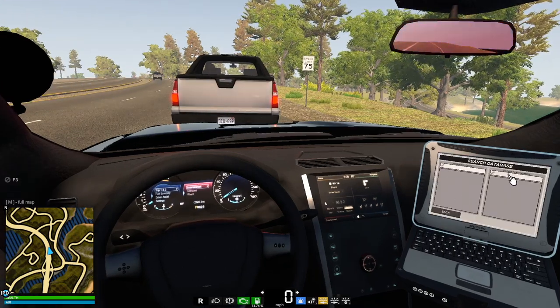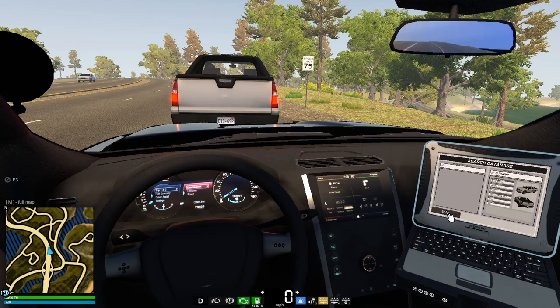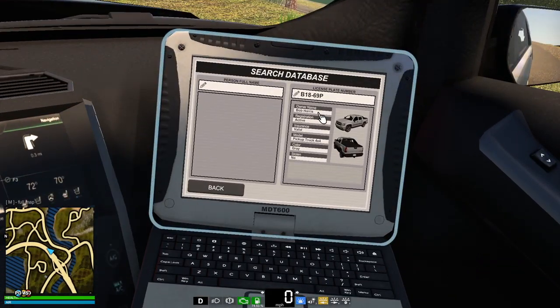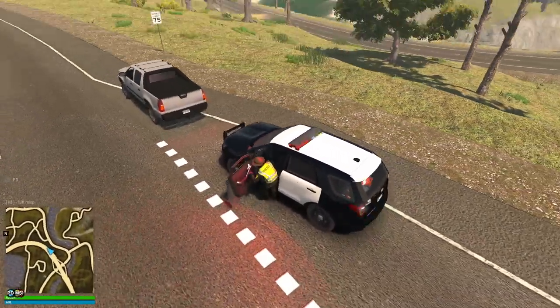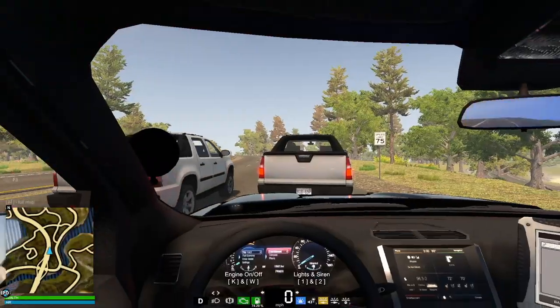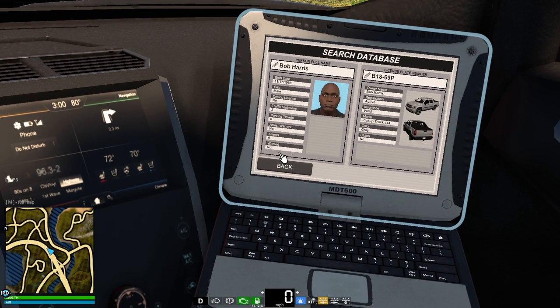Search database. It's Bravo 18 dash 69-P — I think P is for Prince. So it is their vehicle. Bob Harris. Stolen? No. Great pickup truck, valid insurance, active registration. So far so good. You know what, I'm going to run the name — although it might not be reported stolen, it might still be. Bob Harris. Wanted: no. Arrests: zero. Arrest warrant: no. Parking tickets: zero. Traffic violations: two. So they might have been caught speeding before. Driving license — good thing we ran that.